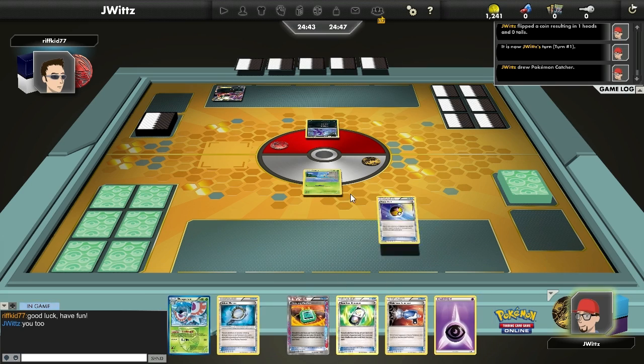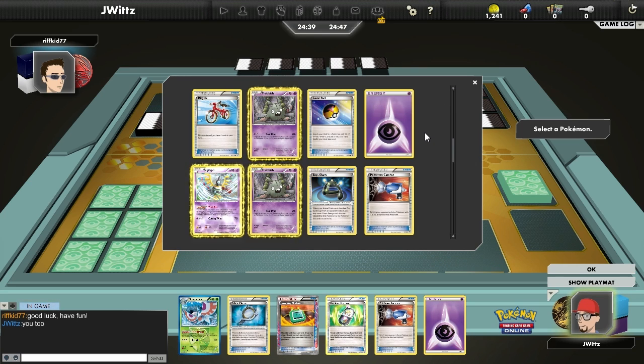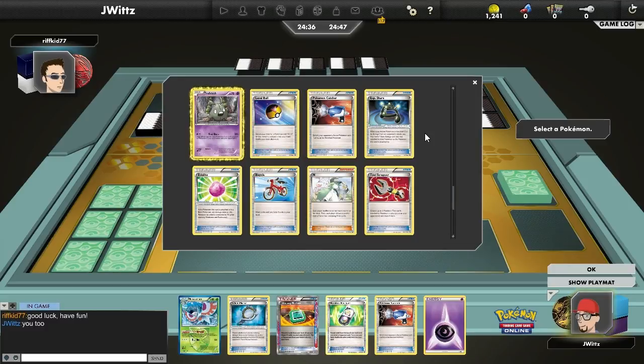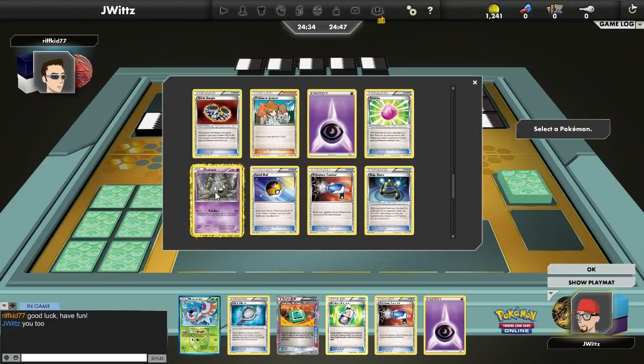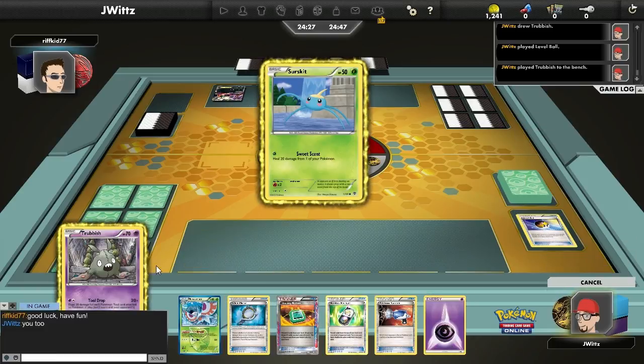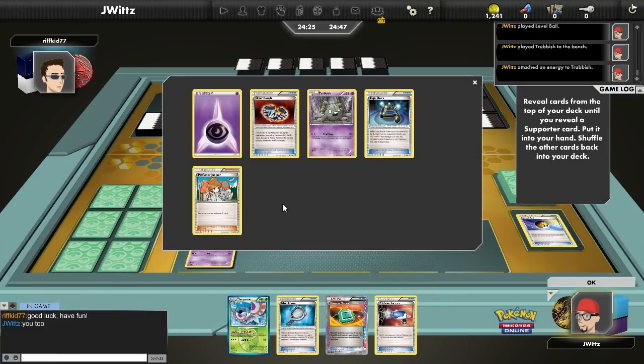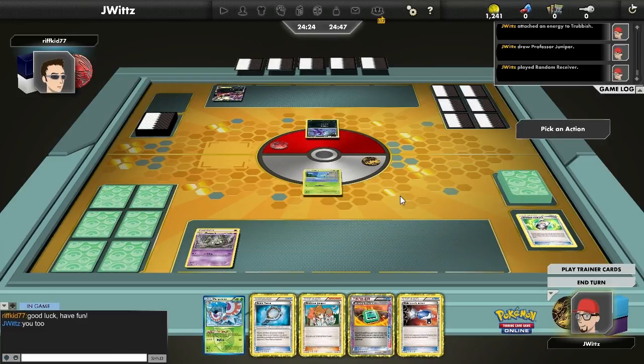There's Darkrai — Psychic Resistance. Here it's tough. Right away I'm going to grab a Trubbish because you need to get that energy attachment every turn. If I don't get this first attachment, I'm going to be in a whole lot of trouble. Pull him in, drop him, drop the energy, hopefully get a good supporter off this random receiver, but this is going to be tough. This is a matchup where you really do need to go first to have a chance. I was lucky enough to go first here, so I'm just hoping I can make something of it.